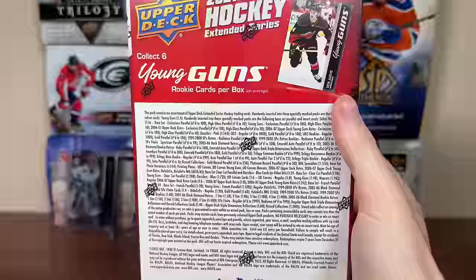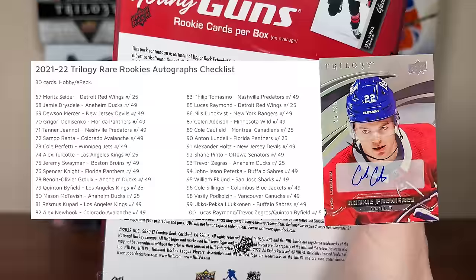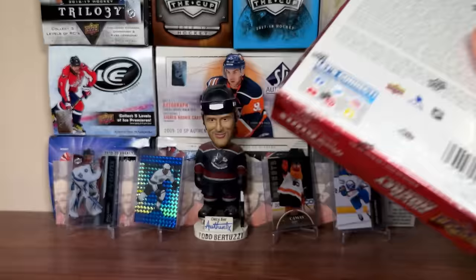There are also 607 retro Young Guns with their parallels, and the even rarer 1-of-102 unannounced Young Guns — if we pull one of those, that'll pretty much pay for the case. There are also Black Diamond Retro Emerald autos including McDavid, Crosby, and Auston Matthews. There are Trilogy Updates including autos, Record Collections numbered to 1,240 with gold and platinum parallels. There's a lot in here. Let's get into the 2021-22 Extended Series and open three boxes.